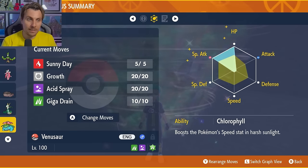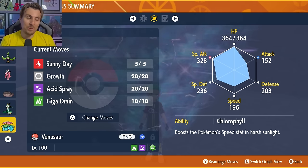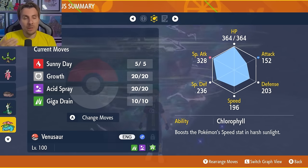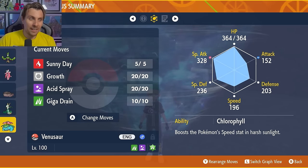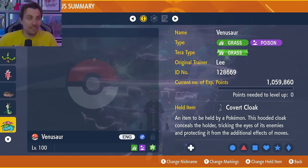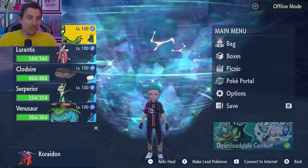The EV spread is 252 in HP and 252 in Special Attack, with remaining EVs in Defense. The plan is Sunny Day on Turn 1, then Growth — in sun you reach plus six in Special Attack in three turns. Acid Spray reduces Pikachu's Special Defense, though note it resets twice during the raid. Giga Drain recovers health and does massive damage. I think Meowscarada and Venusaur are both very strong picks and any of these five builds will serve you well.